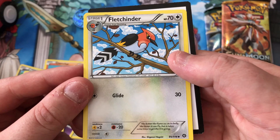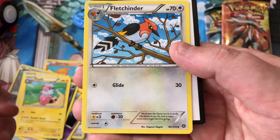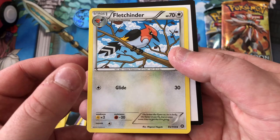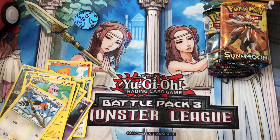And we got a Fletchinder, from Fletchling - don't know these guys but I do like bird Pokemon, that's pretty sweet. I don't know if you guys guessed but my favourite Pokemon is Zapdos, it always has been. I'm actually going to try and make a Zapdos binder album from every Zapdos I open on the channel. And there's this trainer card - for you guys, because I'm not going to be playing it.